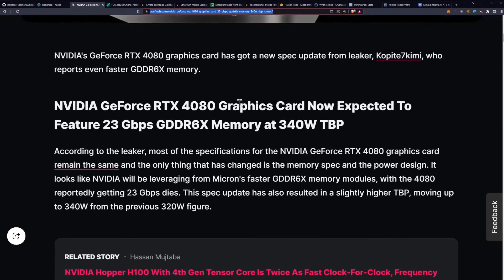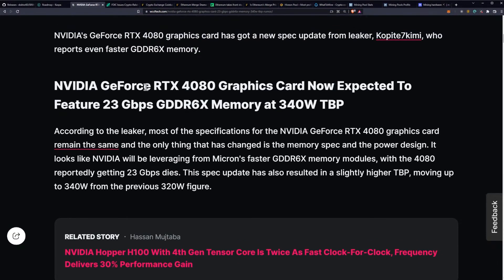NVIDIA's GeForce RTX 4080 graphics card has got a new spec update from the leaker Copite7 Kimmy on Twitter. If you guys don't follow him, he pretty much does all the leaks. You should definitely follow him because you'll get all these early reports as they come, and it's going to feature even faster GDDR6X memory.